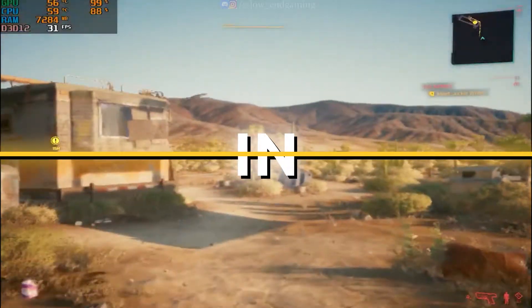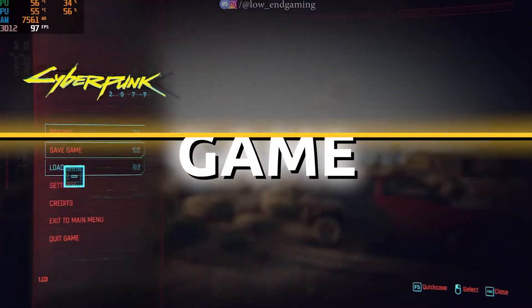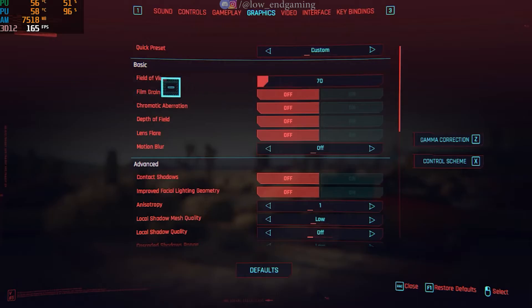First, we will change the in-game settings of the game. Open your game, click on options and go to graphics settings. Here, set the quick preset to low and change the field of view to the lowest possible.